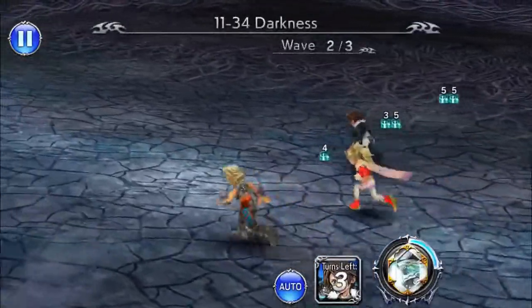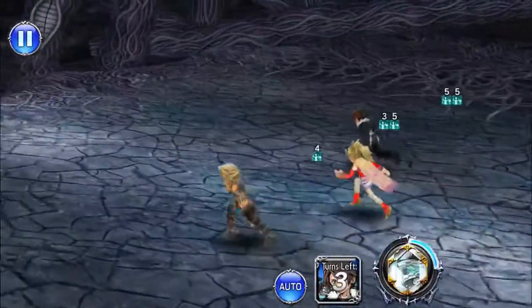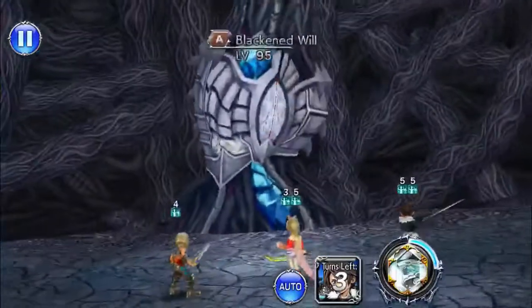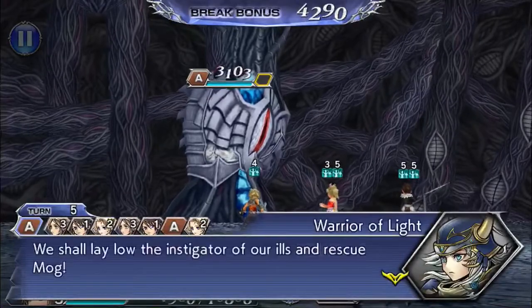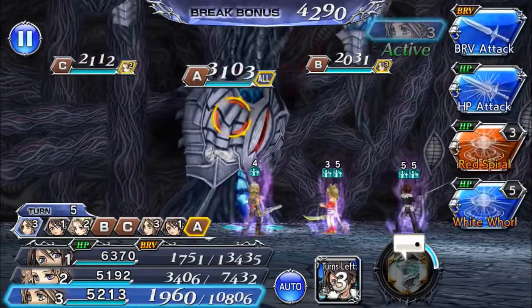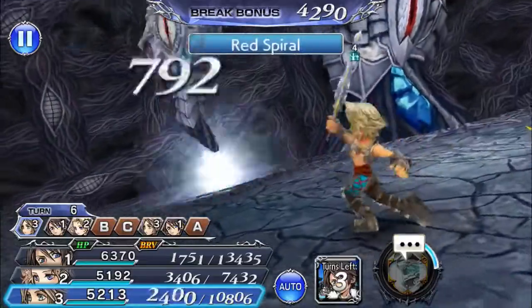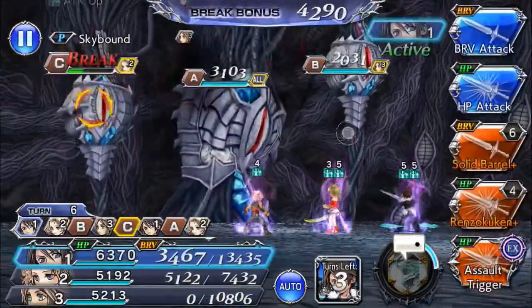The last wave is only against a Blackened Will, but the moveset is kind of complicated. For its first move, it will use Dimensional Death. And every first move after Recurrent Life, it will use Spreading Calamity. Both of them are group HP attacks that inflict debuffs. Dimensional Death inflicts attack down, defense down, and maximum bravery down. Spreading Calamity inflicts initial bravery down and speed down as well.